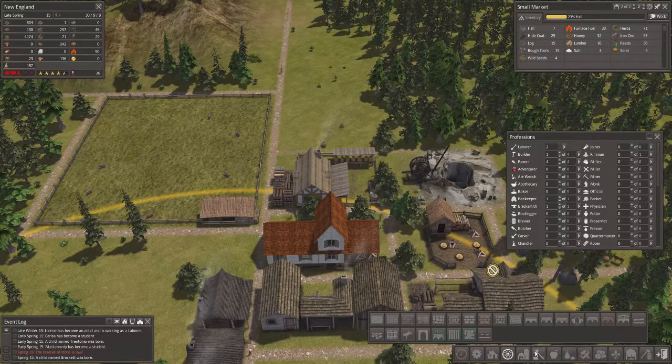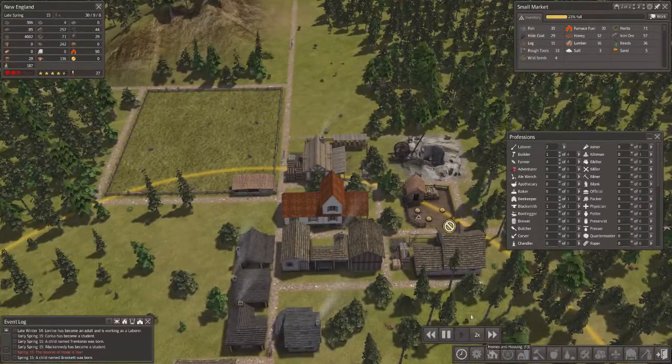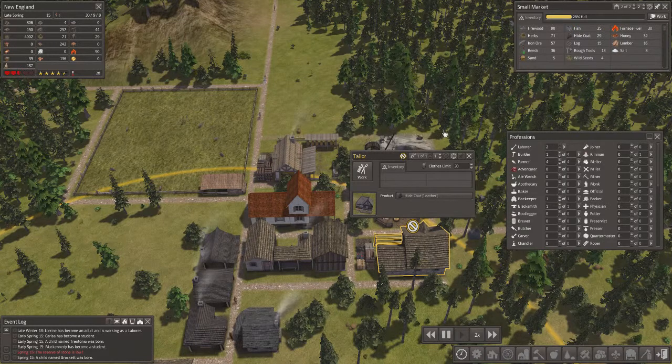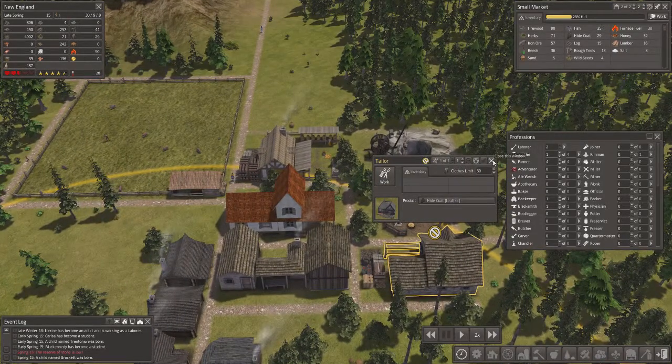Now what about the candle maker? I think they are out of material - no, they shouldn't be. I do have textiles. Survival code - reeds and feathers. I don't know if I've got feathers.